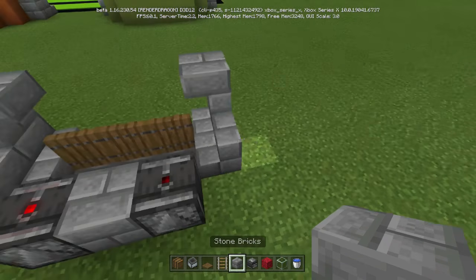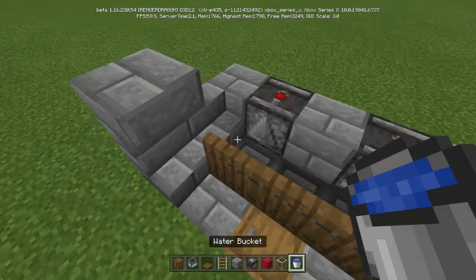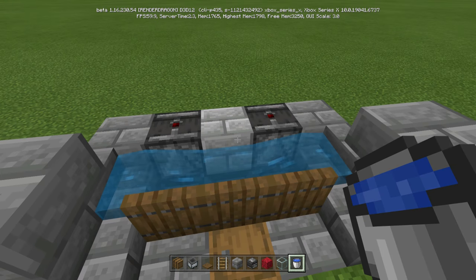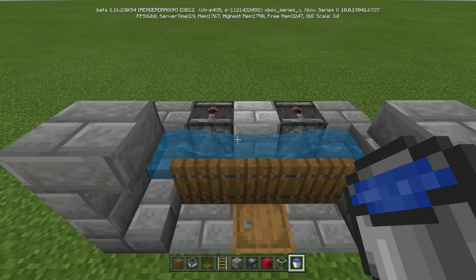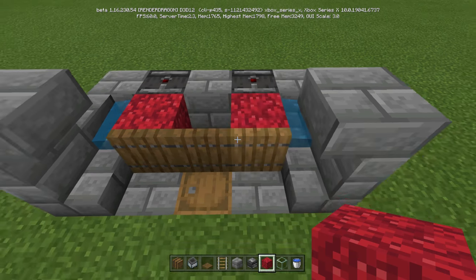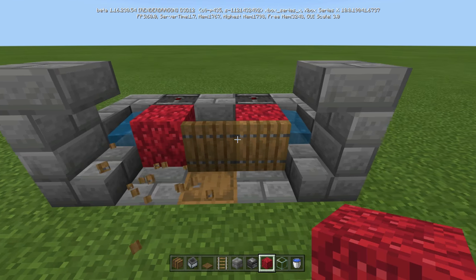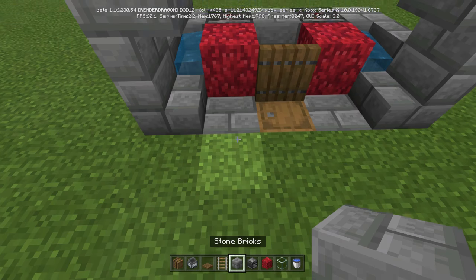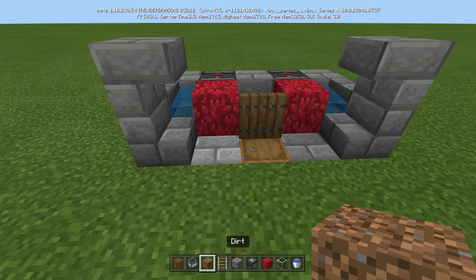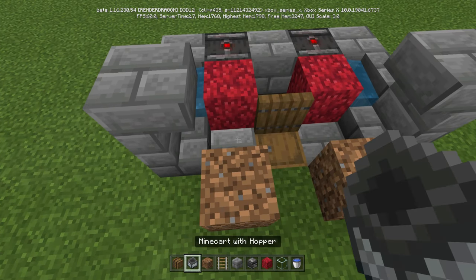We're going to come behind here and put one in this corner and one in this corner for solid bricks, because now we're going to put our water there and there just like so. That way we can put one fire coral block there — or whatever coral block you want — and one there. I forgot one thing: you do want to break these. We're going to take your junk block and now we're actually going to put down our hopper minecarts.